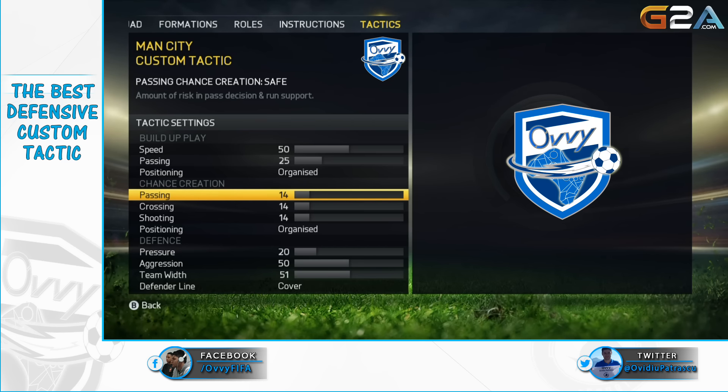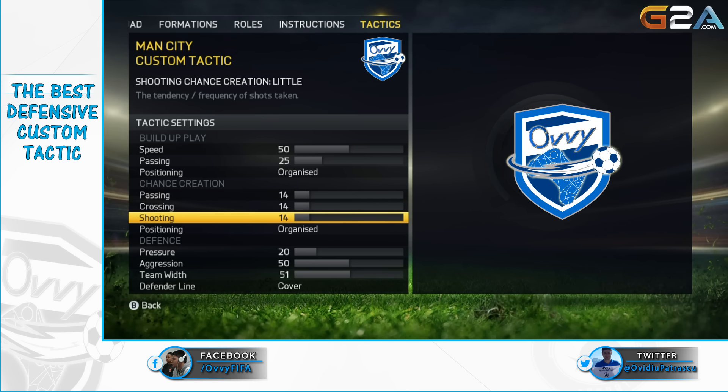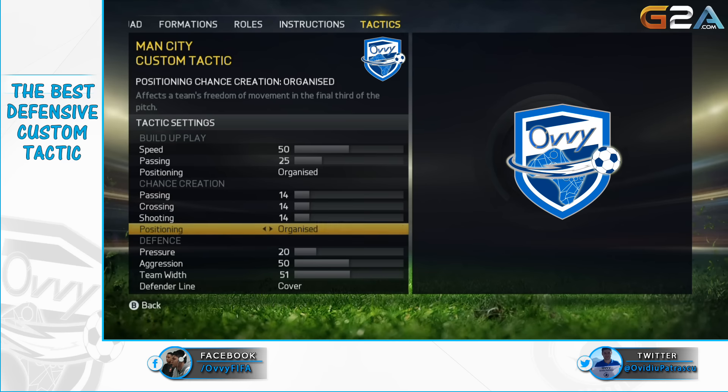Getting now to chance creation — comparing to past custom tactics, our values here will be as low as possible. These options refer to how your players act in the last third of the field. Imagine you get in the last 30 meters and your players start making runs to get into crossing and shooting positions. Losing the ball then will mean a disaster as your opponent will have a lot of free space on counter attack, and that's exactly why we are keeping these values low.